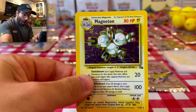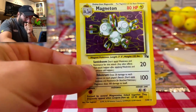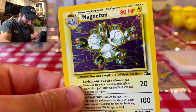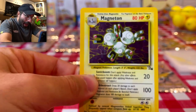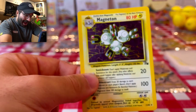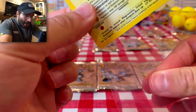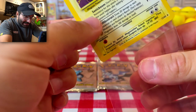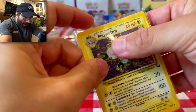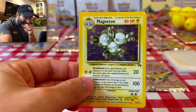A Holographic Magneton! Ladies and gentlemen, we already pulled a holographic card from this fossil pack. Give me a sleeve right now. Oh my God — I am literally freaking out. That is a holo Magneton. Let's put that directly into the sleeve. I'm so happy we pulled a holo!